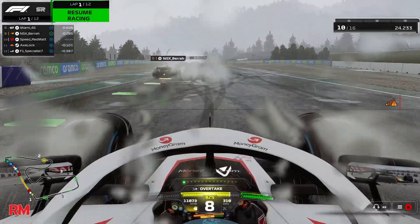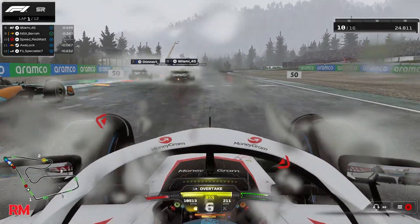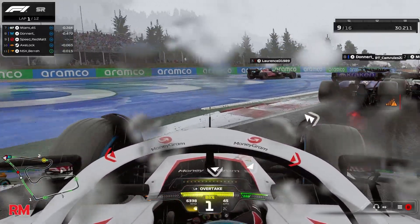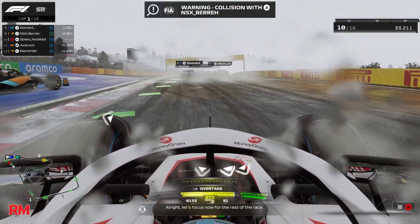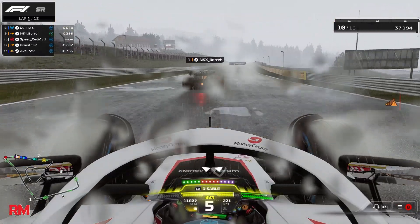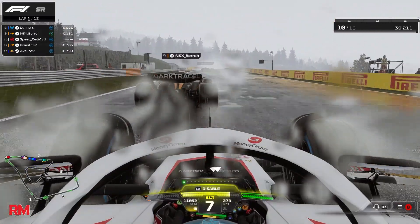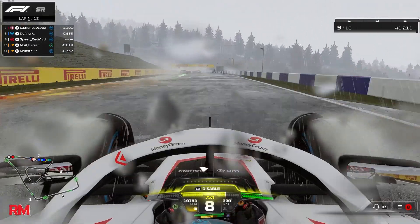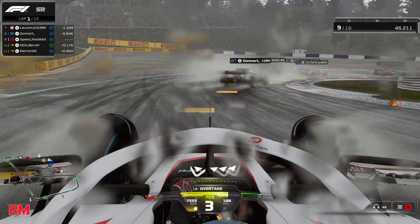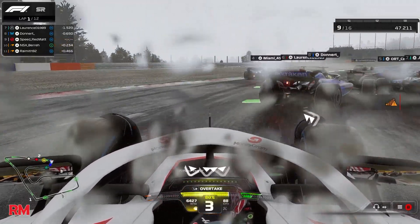My teammate decides to do some Initial D déjà vu malarkey into turn one, but it gives us two positions. My championship rival Axelok is right behind me, sending it down the inside and forcing me to outbrake myself, almost losing it under braking. To be honest, that was a bit harsh on Berry — forcing him off — but if I didn't do that I would have been spun by Axelok. Berry was on the intermediates, which was audacious to say the least, and we saw later in the race he was dropping like a fly.